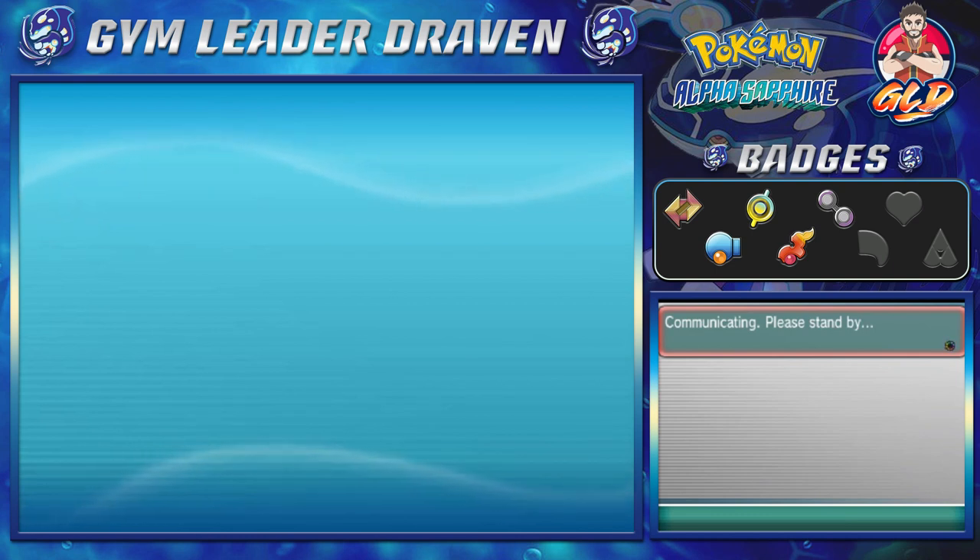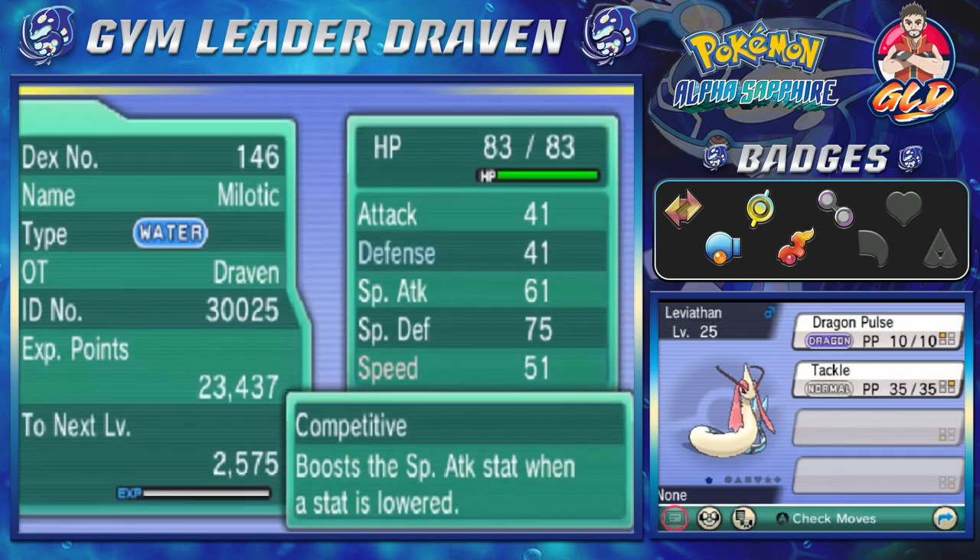So let's take a look at our newest Pokemon, Leviathan. We got this Pokemon through the Dex Nav — we were looking for a Pokemon with a special move, and that special move happens to be Dragon Pulse. Look at that — a Feebas that knows Dragon Pulse.